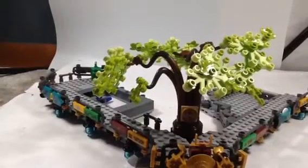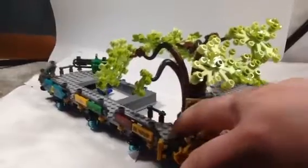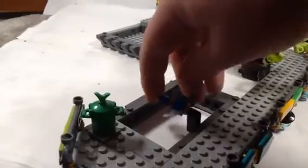Before we take a look at the buildings that go on here, I just want to remind you there are Easter eggs on these railings right here. We don't have to talk about this thing we talked about in the last part of Ninjago City Garden.